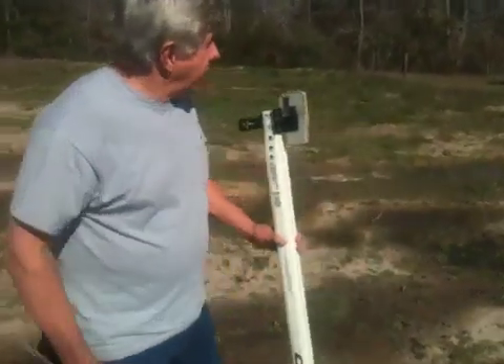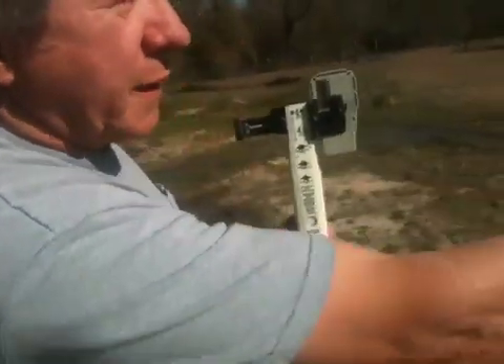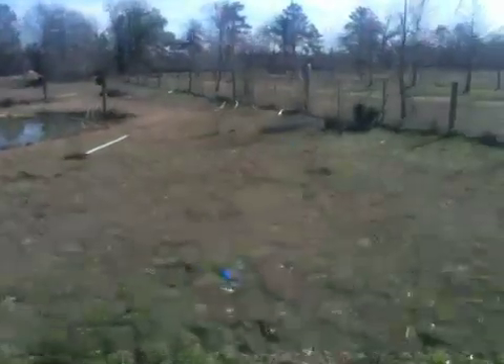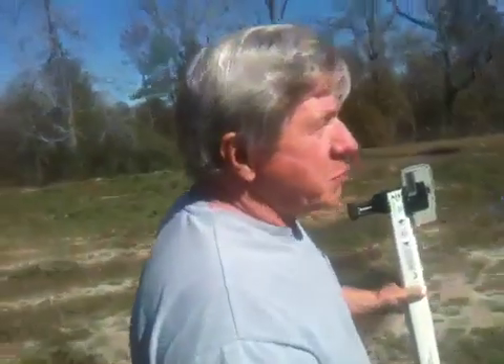Once you've got your contour laid out and smoothed out — and this isn't even smoothed out the way it should be — those anomalies are easy to remove. You're looking for pretty smooth arcs of about a hundred feet when you get your contours laid out.